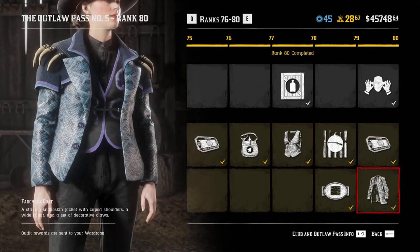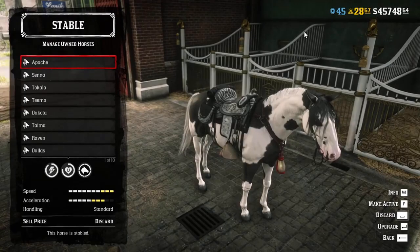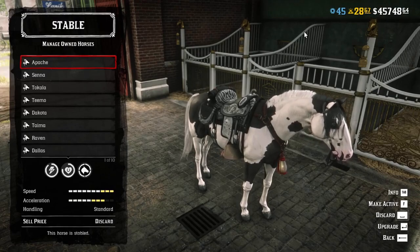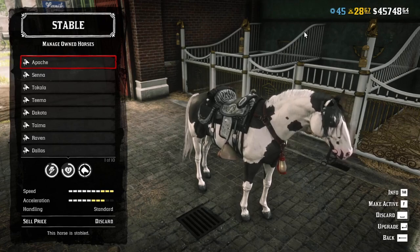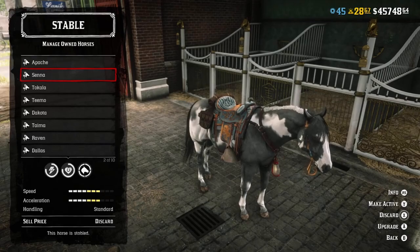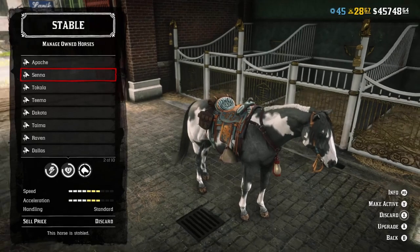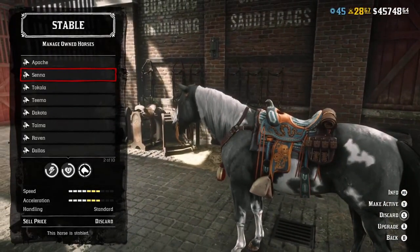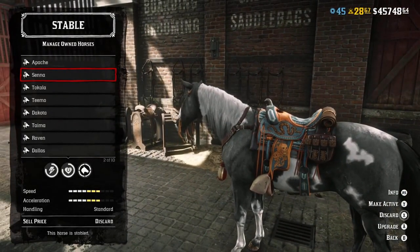I'm going to head into the stables and talk through the horse cosmetics, because to me that is the most interesting thing. So we're at the stable. One thing I did notice is that the new manes clip the Missouri Foxtrotter's face, so I won't be using my Missouri Foxtrotter as a model for these — which is weird, because I think the manes actually do come from the Missouri Foxtrotter. Here I put one of them on my American Paint, but I'm going to go into the menu and have a proper look.